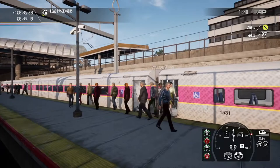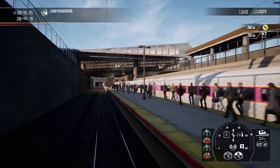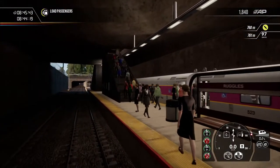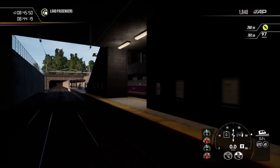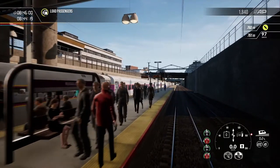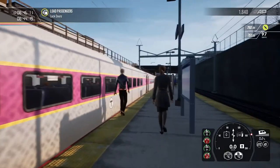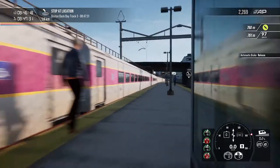Here we are, ladies and gentlemen — Ruggles Station. Opening doors. Everybody off. It's a busy morning — look at all those people. Standing by for closing doors. Please mind your steps, sir — you are a little too close. Thank you, can you please get away from the platform? All right, let's release brake and away we go.